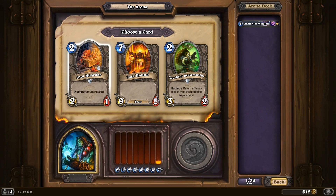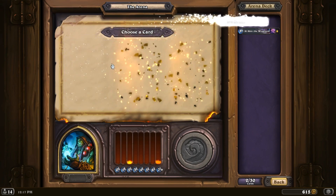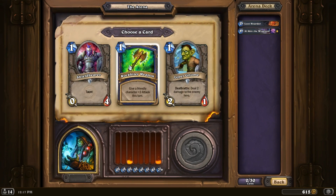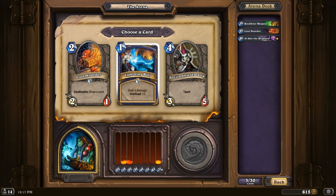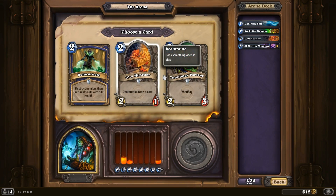And maybe we'll get Bloodhoof as a later pick — or double Alakir. Pretty good stat. Let's pick the Loot Hoarder. Rockbiter is pretty good, especially when you have Alakir, so let's go with that. Lightning Bolt — yeah, let's get a Lightning Bolt. And another Loot Hoarder.